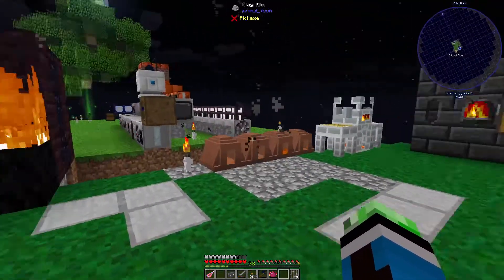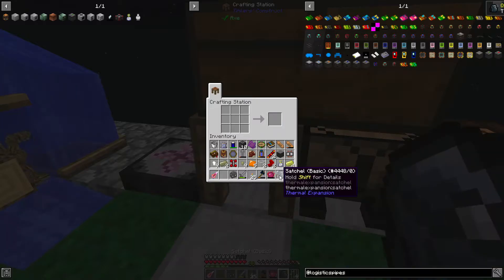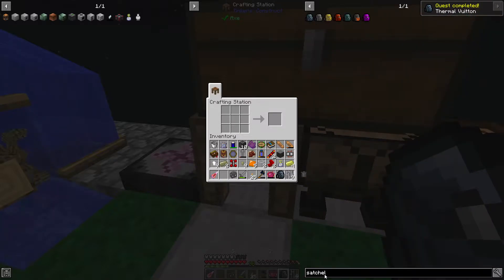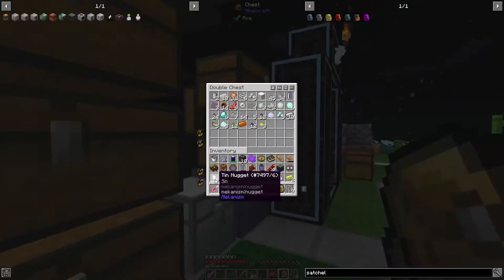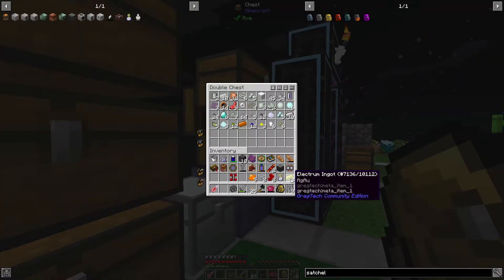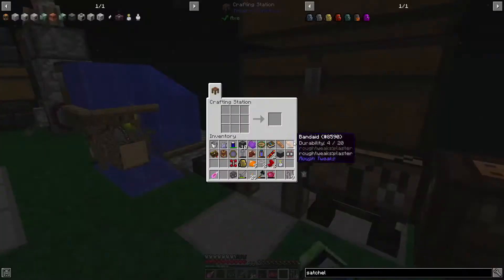In between episodes, I did a bit of crafting to get some things done. Basic satchel was one of the things I wanted to do. I wanted to upgrade this as well, because the base satchel doesn't have very much storage. I'm just going to put this away — I can't make Electrum at the moment, so it's whatever.